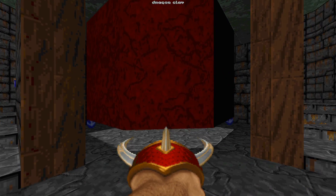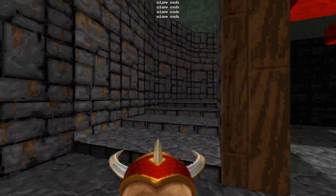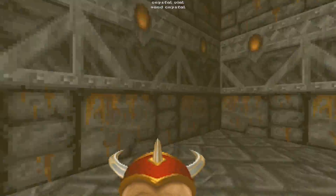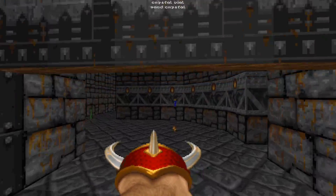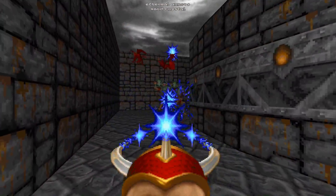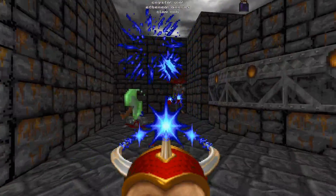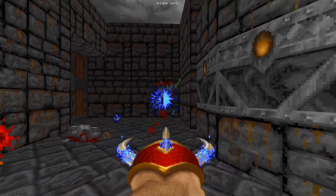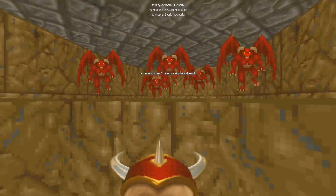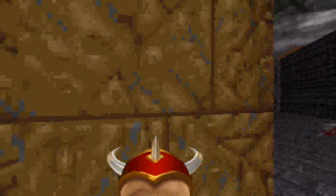This is the Dragon Claw, the second range weapon you may find on your journey. Its magic is so fast that any shot from it tends to connect instantaneously with an enemy. In other words, it's a hitscan weapon. Quite a useful one too. It's great for dealing damage to low to mid tier enemies, and even has its uses against bosses. This weapon will most likely be your second workhorse weapon, next to the ethereal crossbow. As long as you have ammo for both, you'll be putting out quite a consistent amount of damage.